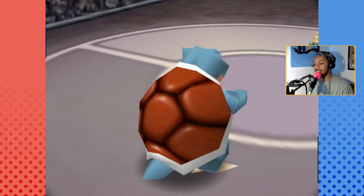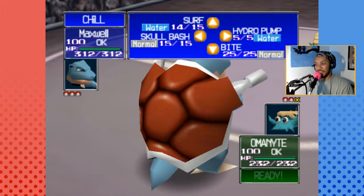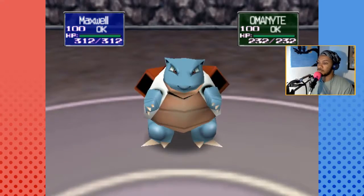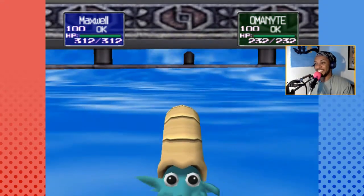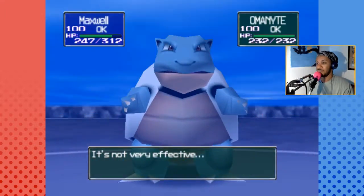Oh, it's Omanyte! Alright, we don't really have a type advantage here. Here's what I want to try though — that Hydro Pump. We're gonna need to switch — I can see it, it's not very effective.